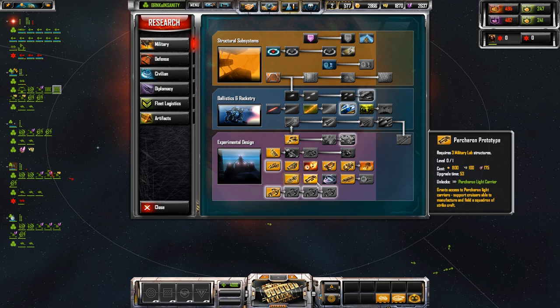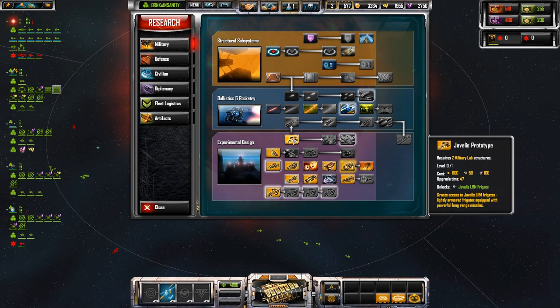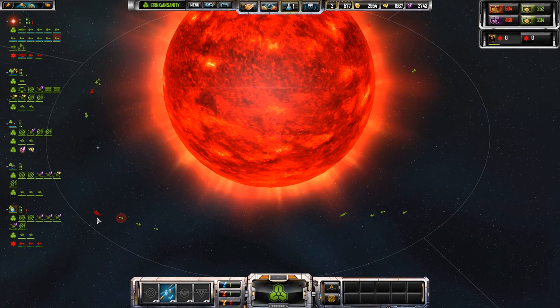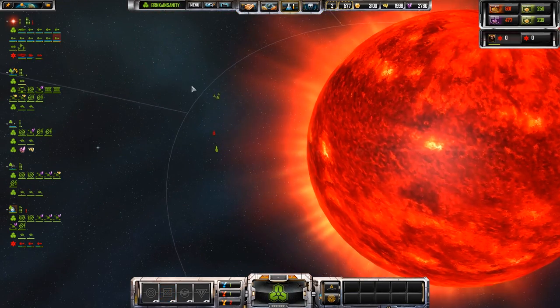Let's not do strike craft. Let's do Javelis prototype — powerful long range missiles. That sounds like fun. There is our carrier, so we have a capital ship. We're already getting a couple of attackers over here, so let's go ahead and throw down a defensive structure or seven.